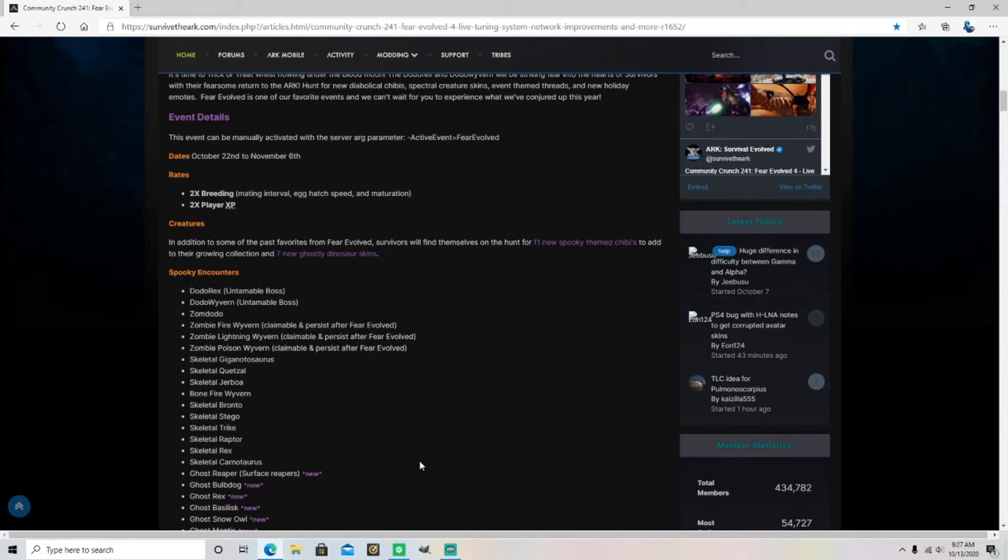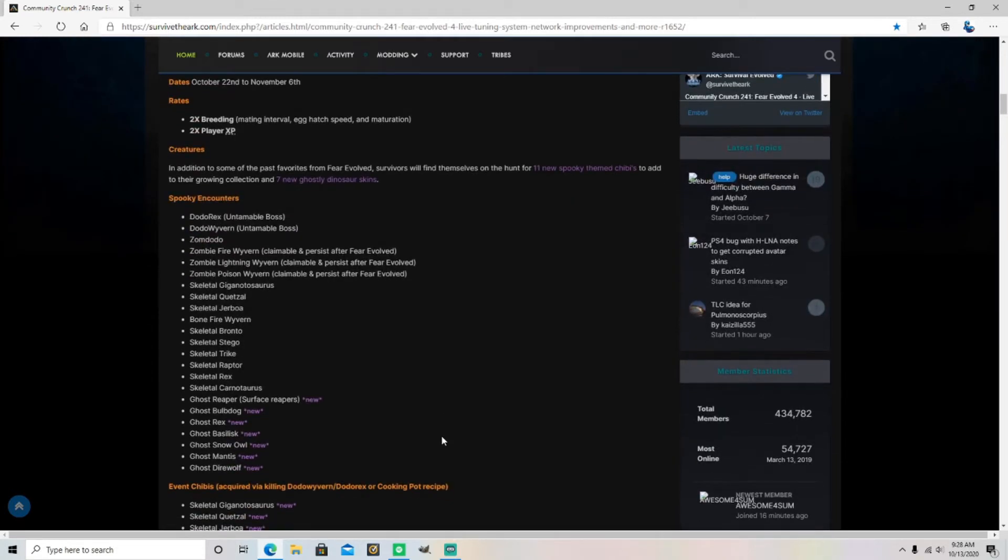Creatures — now this is what's cool. In addition to some of the past favorites from Fear Evolved, survivors will find themselves on the hunt for 11 new spooky themed chibis to add to their growing collection and 7 new ghostly dinosaur skins. That is going to be cool. They don't have any pictures or anything yet, but here's a list of all the ones that are going to get cool special skins and probably be walking around when you're playing during the Halloween event.